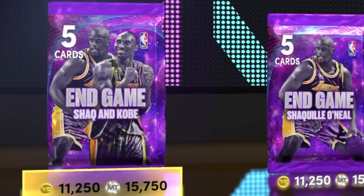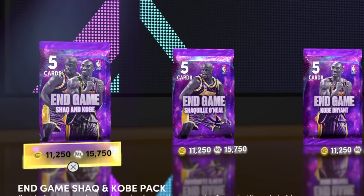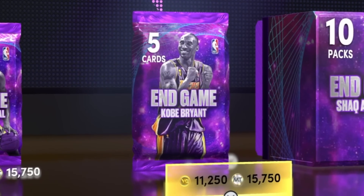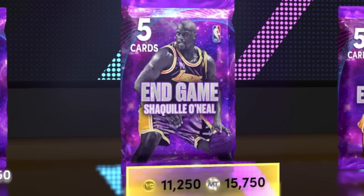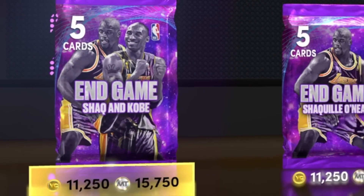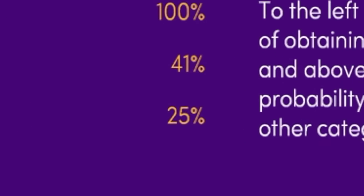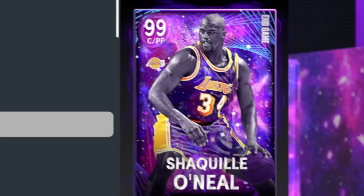I'm excited because 2K released these Endgame packs. It's a little bit weird, but we have three different packs. The first pack is Endgame Kobe Bryant, which gives us a chance at all these Dark Matter Kobe Bryant cards — the main one we want is the Endgame version. They have the same for Shaq too, with every single Shaq version available, and obviously we want the Endgame version. Then there's a combo pack where we can get Shaq and Kobe out of it. These packs give you a 25% chance of getting a Dark Matter, so that's fire. But I just want to see this Endgame Shaq.